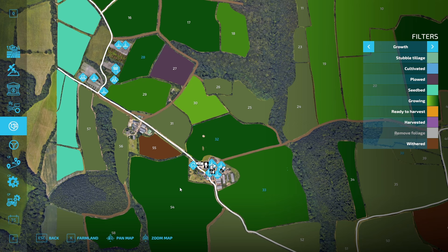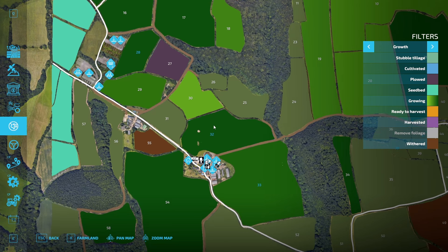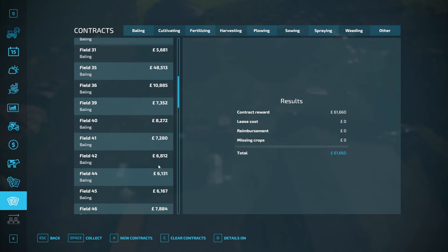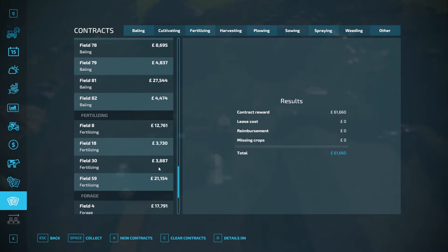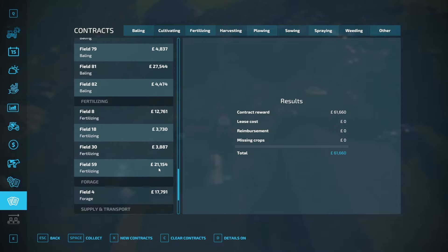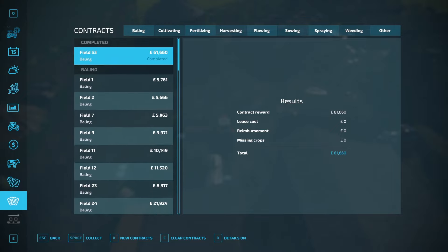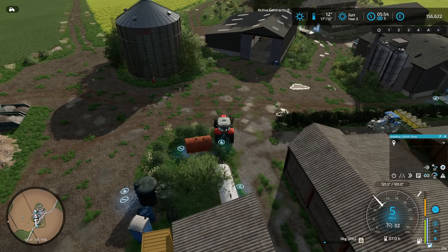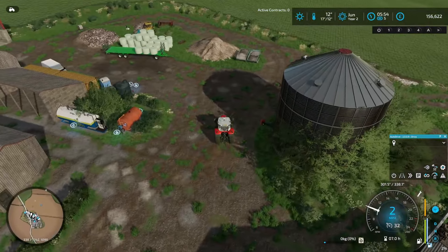My chair is just falling apart on me. So I was having a quick look and field 32 looks like it's nearly ready to go. Field 33 is I think a couple of stages behind, and 28 is probably one stage behind 32 and one in front of 33. We've done a big baling contract so I think we'll leave baling for now. There's some fertilizing but we do a lot of fertilizing. What we'll do is collect our money — we've got £61,660 just from that contract which has given us a really nice profit.